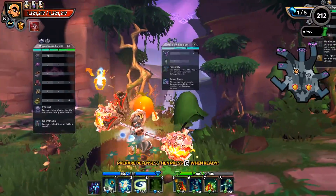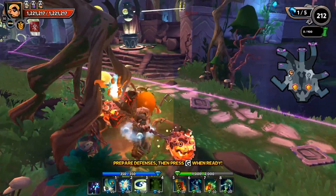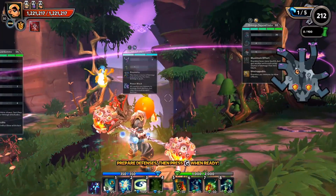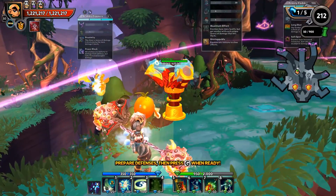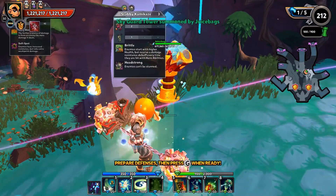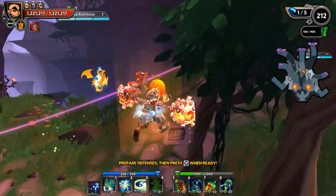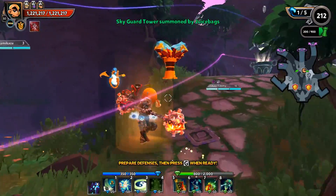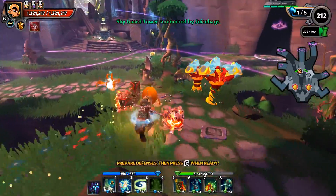Starting off with our flyer lanes - I've got some stabby zappers with proximity on flyers. On this map particularly, proximity is not absolutely wonderful. You know what, let's just overkill it and go four. I don't need these four or these two, but let's do it anyway - we'll go two and two on the sky guard so we don't even have to think about it.